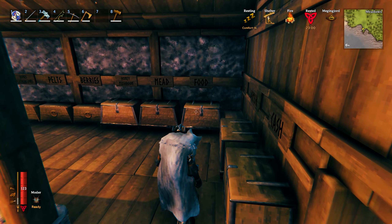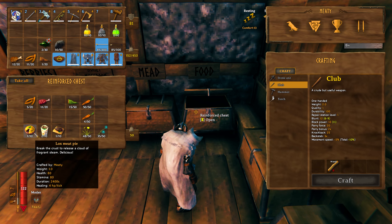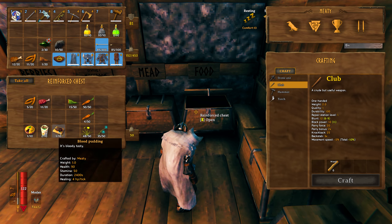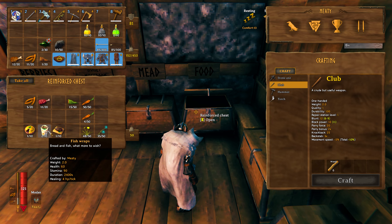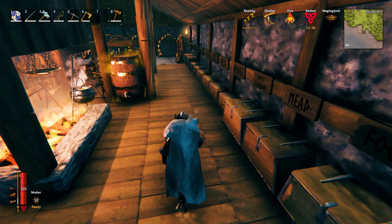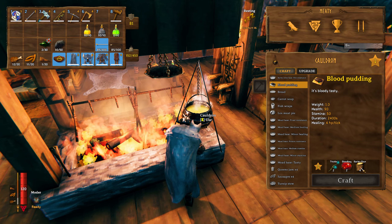I found a small area down here and went into the plains, found a village, took on that village, and was able to make lox meat pie, fish wraps, and blood pudding. Look at that — 90 health, 50 stamina for 2400 seconds; 60 and 90 for 2400; and the pie is 80 and 80 for 2400. These three together would be wicked. You make them in here — blood pudding requires barley flour, blood bag, and thistle.